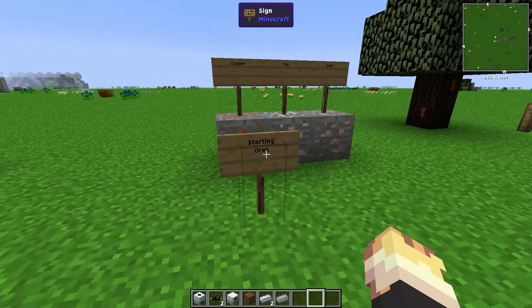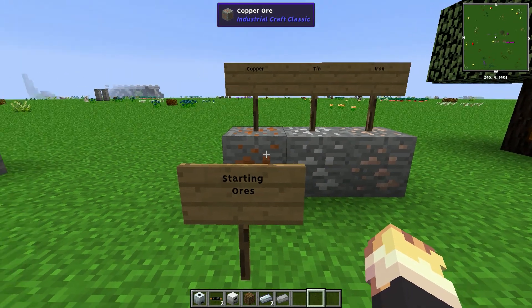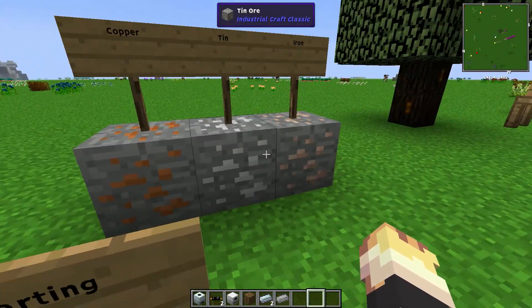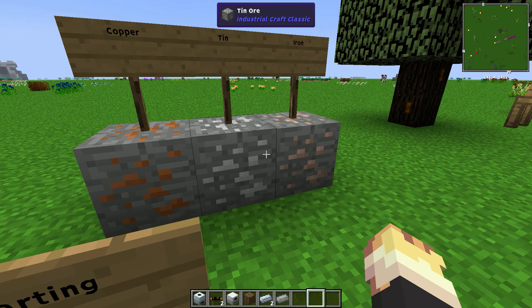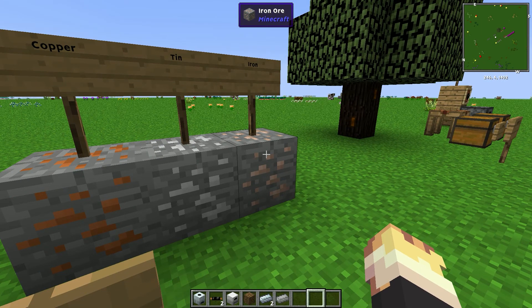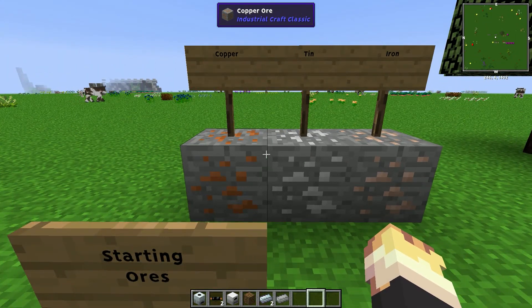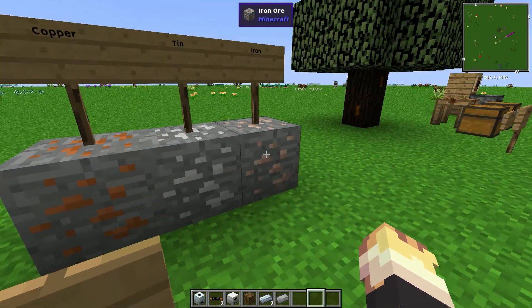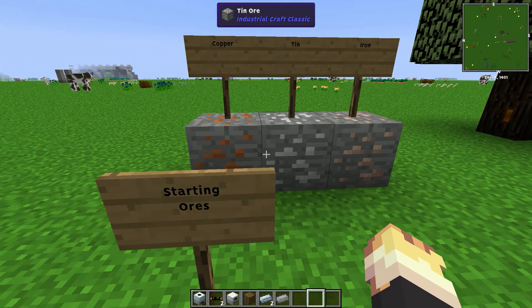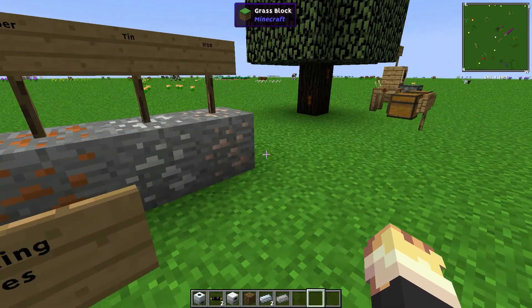What you need to start out with is you're going to need a lot of copper, tin, and iron just in basic Minecraft and all of these can be found around the same level. Copper and tin you can find more often on the surface than you can with normal iron, but all of these spawn in the same area so they should be pretty easy to find. You just need a stone pick to mine all of them.